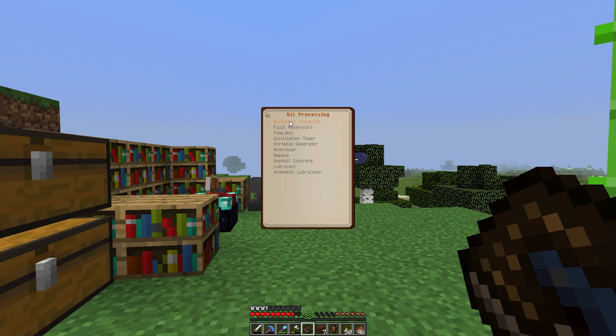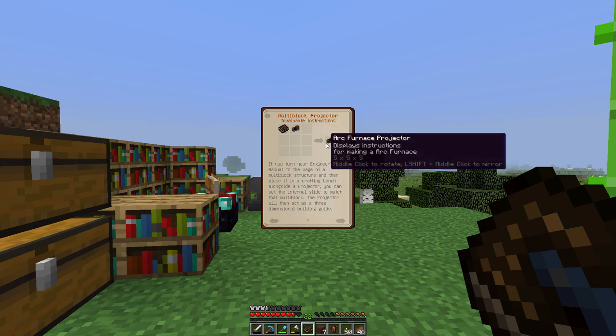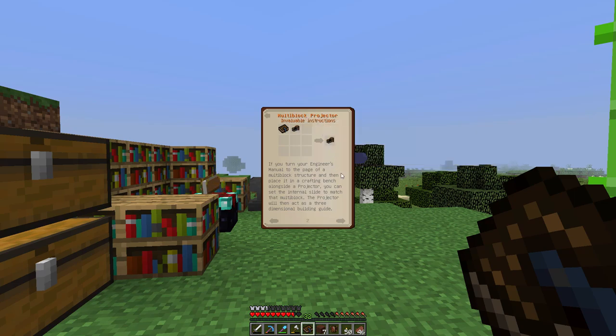Just so you guys know, you do need those add-ons if you want to follow along. I believe this is what adds the multi-block projector. If we look in here, it says you're going to use the engineer's manual and the projector — you turn the manual to whatever page you want for the multi-block you're making, combine it with the projector, and you'll pull out whatever projector page corresponds to that.